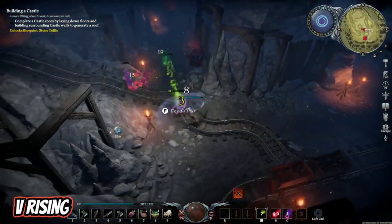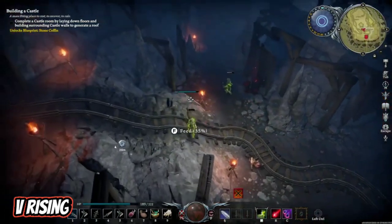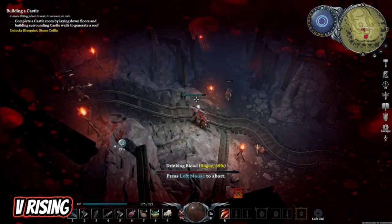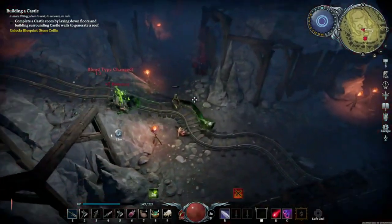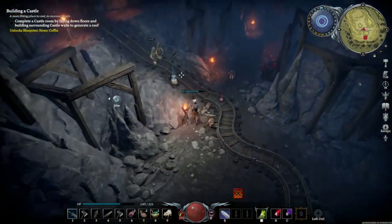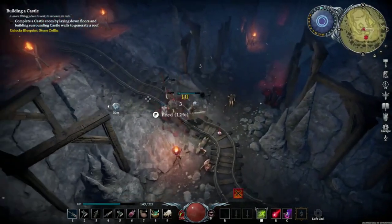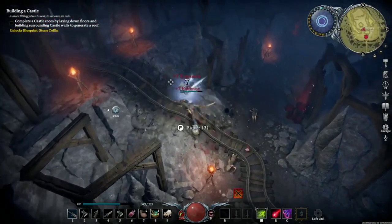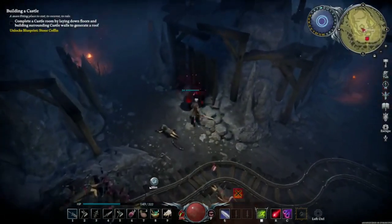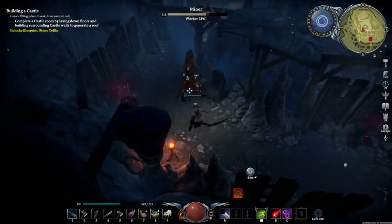Who here hasn't wanted to be a vampire lord at one point or another? The powers are great! But the hours suck, or so we're told. If you still wish to live out those vampire dreams, get V Rising. The game has you as a vampire lord who awakens after a long slumber to find that his castle is gone, his powers are weakened, and the world is not how he remembered it. Now, you must rise and retake what is yours. Rebuild your castle, drain locals to increase your powers or gain servants, and fight off those who wish to put you back into the ground.